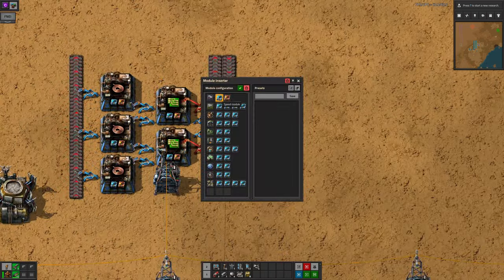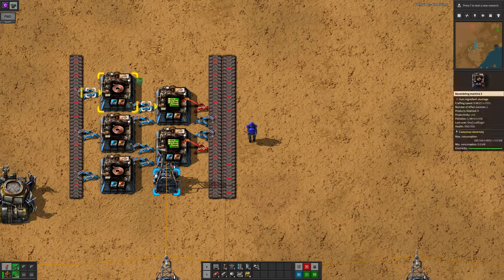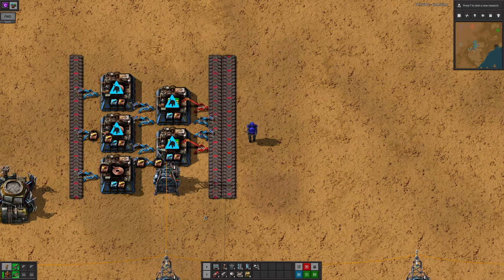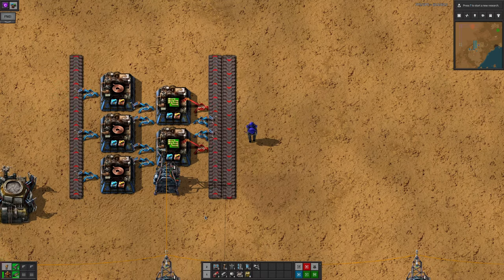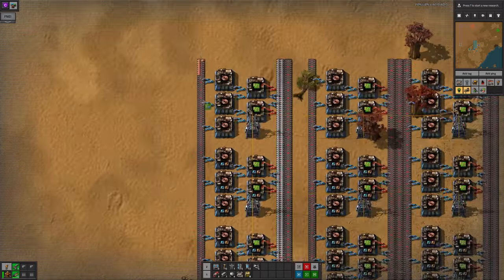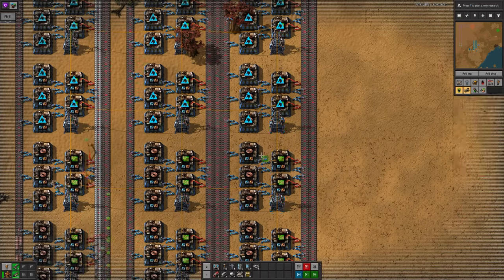You can also use it to change the modules as well — perhaps you've filled them with tier 1 modules but can now afford tier 3. Dragging an updated module inserter planner across will cause the bots to bring the new modules out and take the old ones away. You'll probably want to make sure there's a blue or green chest requesting these modules so they can be taken out of circulation and upgraded. This planner will work from map view and, if playing Space Exploration, from satellite view as well, so you can update machines anywhere in your factory.